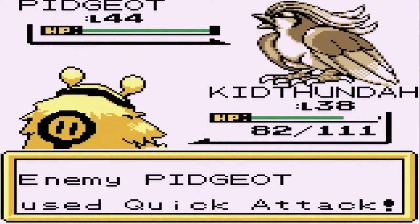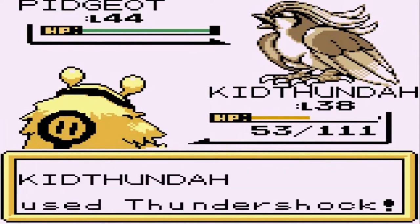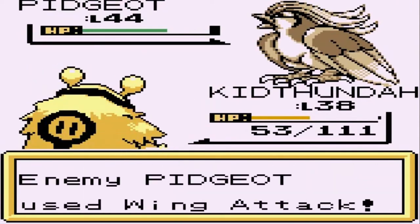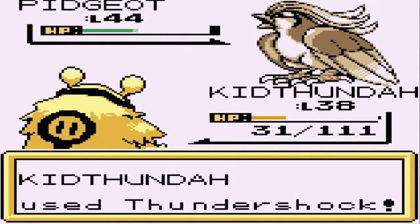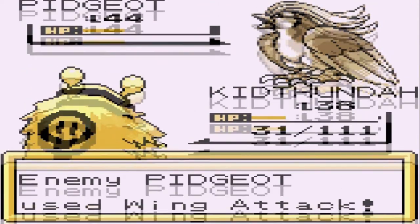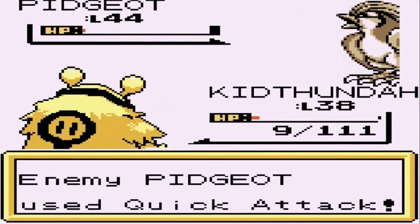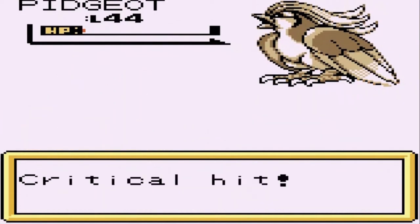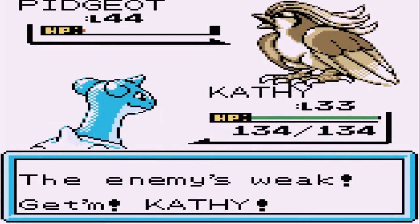Pidgeot uses quick attack, and here comes an agility. Let's go with Thundershock - not super effective, but here comes that wing attack. Thundershock again - wing attack incoming. Kid Dundo nearly defeats him with a quick attack. Kid Dundo nearly had it.